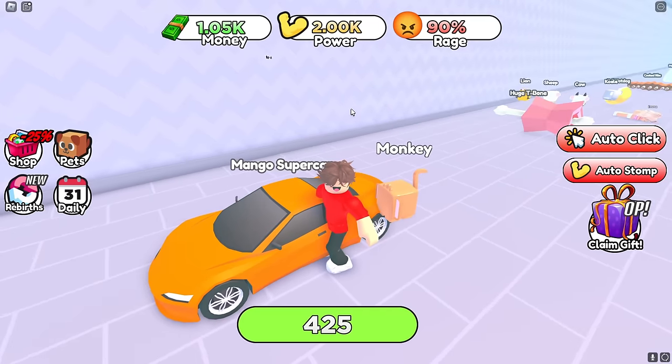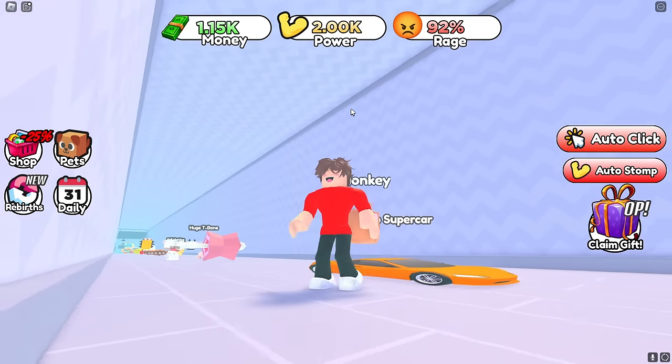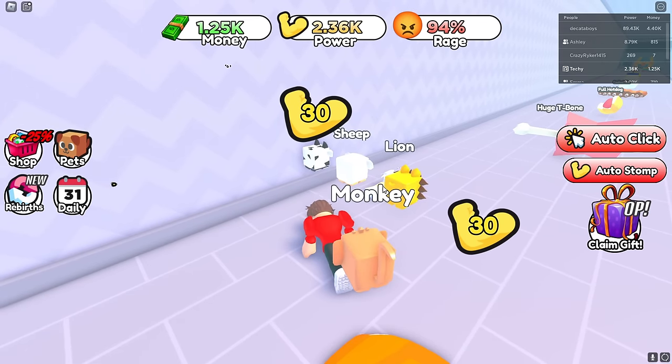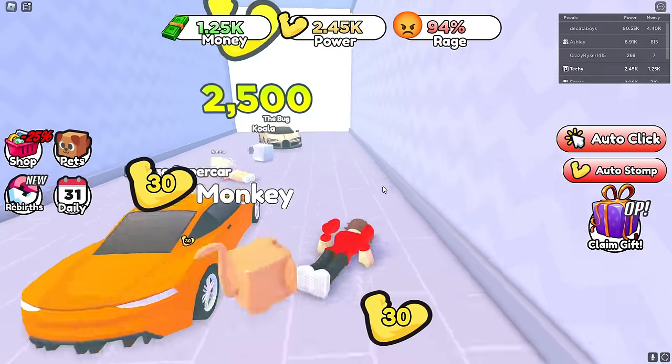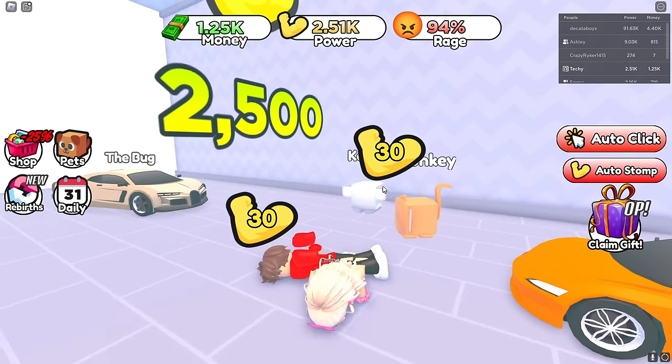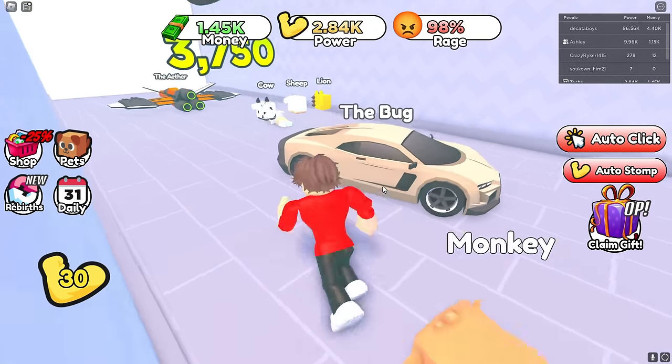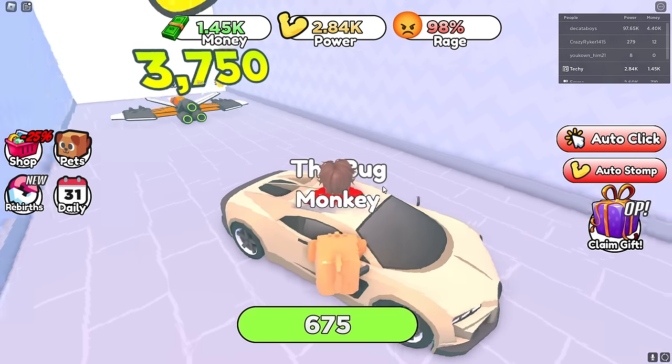Look at this mango supercar — easy stomp! It's so tiny now. Techie, look at the leaderboard — the first guy has 90k power! He must have the best pets in the game. The bug over here is 675 but that's easy — we stomp those.